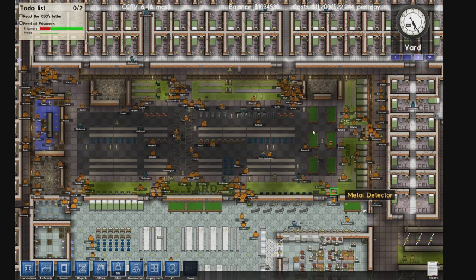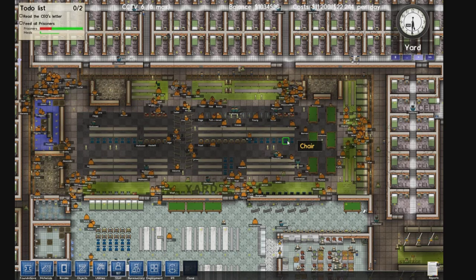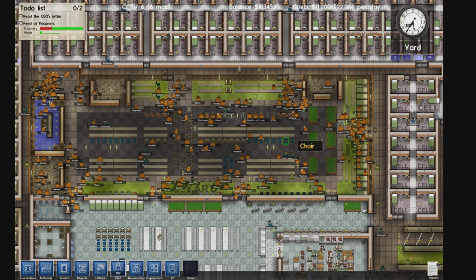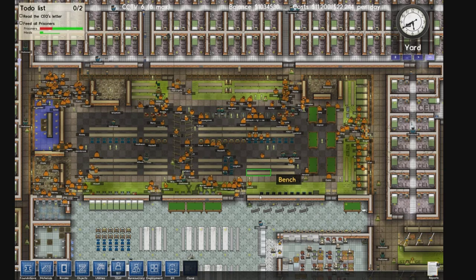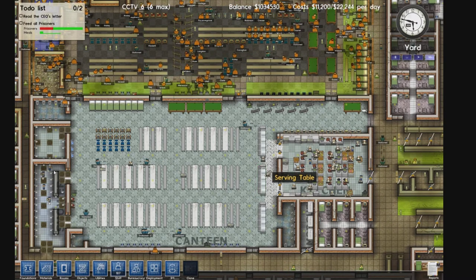Traffic gets a little crowded at the entrances but it's not a big problem. I have around 10 guards patrolling the yard. In addition, we have 2 bathroom areas on the north side, one on the west side, and another shower area on the west side. On the south side of the yard are the phone booths. That's pretty much enough to keep all of them happy.